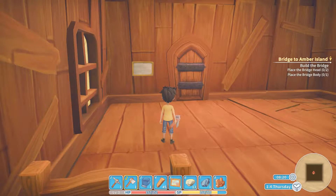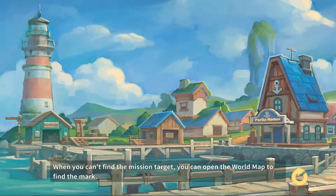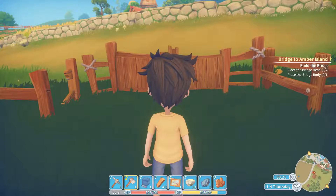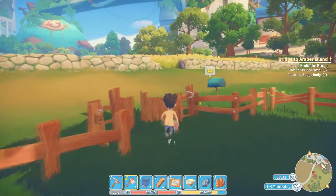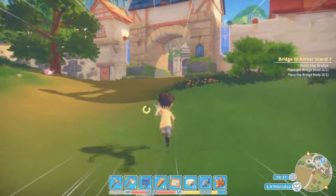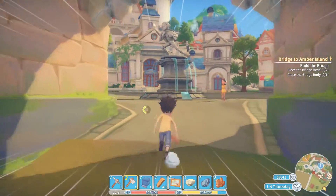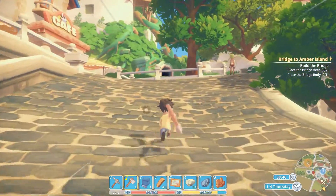Hey, what is up guys, Advent Dragon here bringing you another episode of My Time in Portia. In the last episode we got the builder's permit and built our first furnace, and this episode we are going to build the bridge. Well, we're not actually going to build the bridge — we're going to go to the dungeon. For those who don't know where the dungeon is, follow the path to the church, which is to the left as soon as you enter the town. It's that black hole in the mountain.